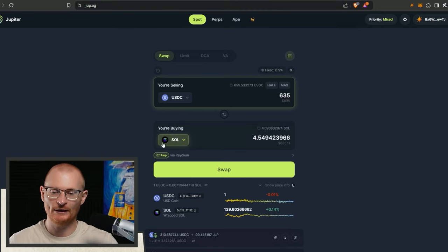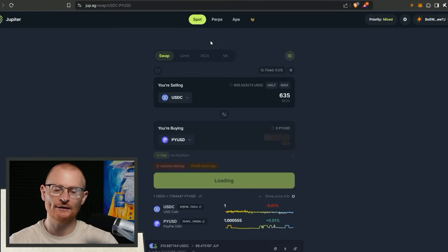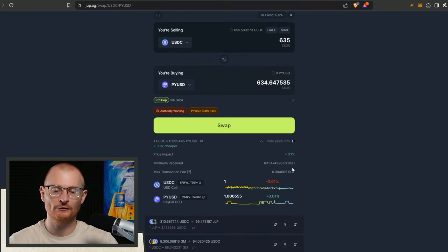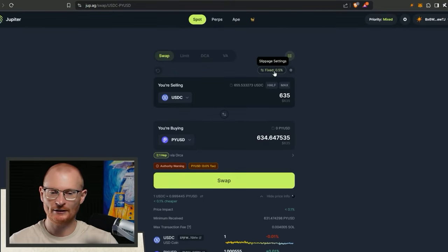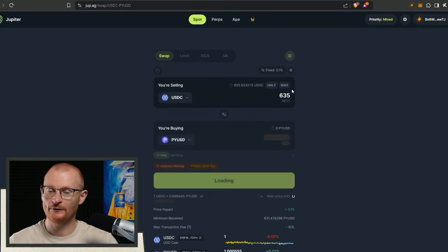You shouldn't need this high a slippage rate because we could get front run. I'll show you how some people run MEV bots and make pennies or cents. After this is loaded it will show the minimum we could be receiving - with high slippage we could lose three dollars, which is silly.